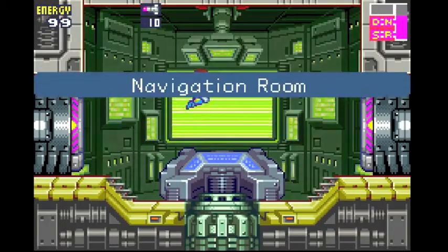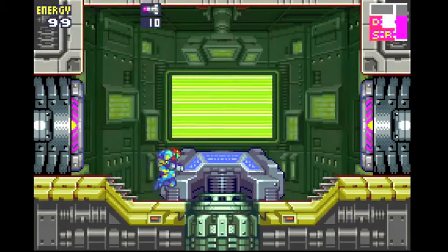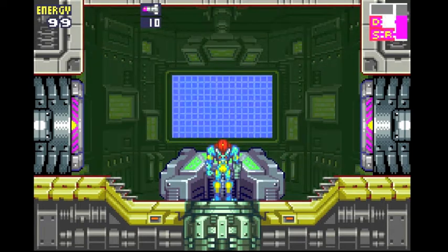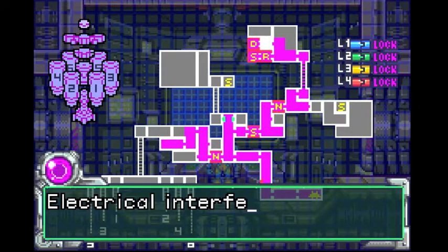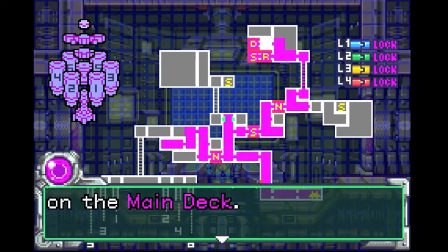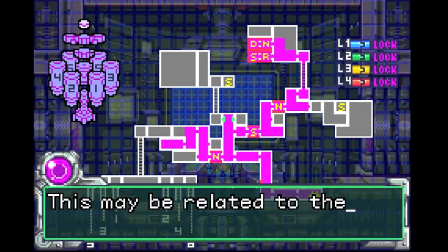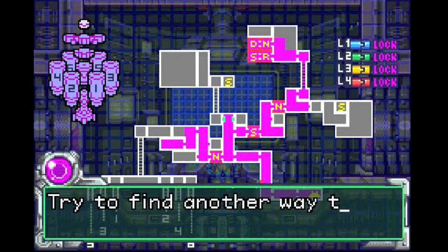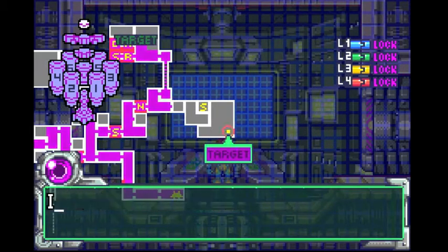So heading out here! What?! Power outage?! Electrical interference has knocked out the elevators on the main track! This may be related to the X. I'll work on it. As for you, try to find another way to the target. It's located here.